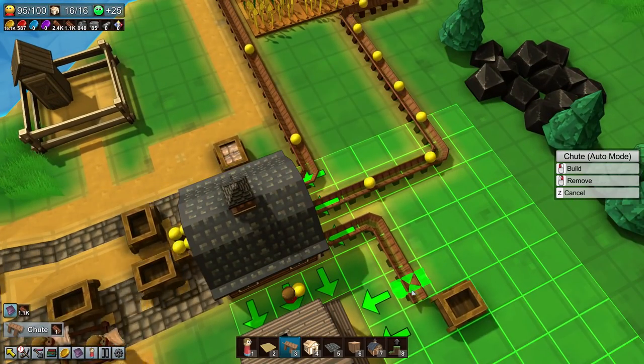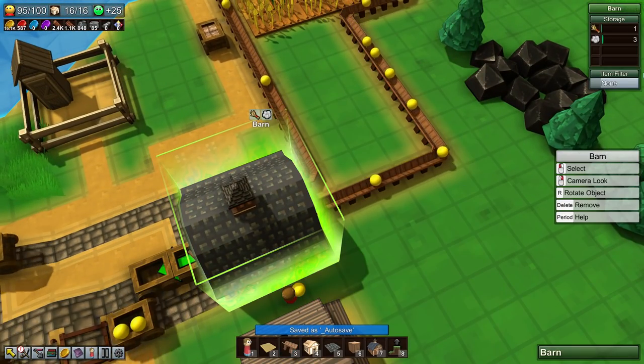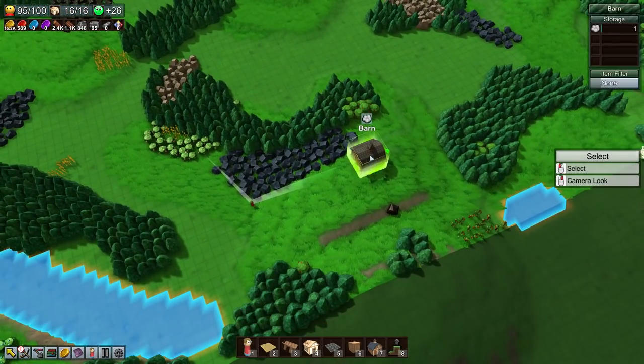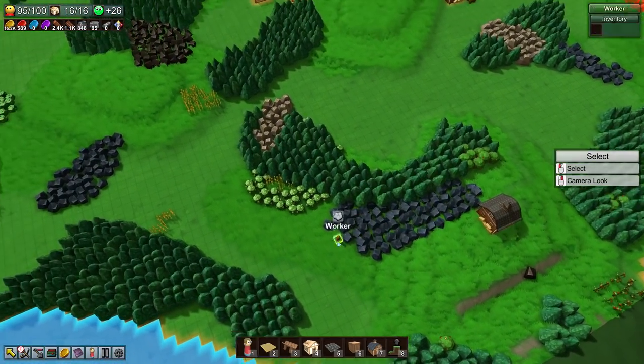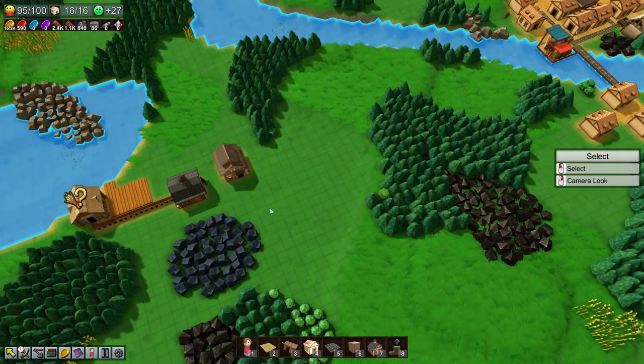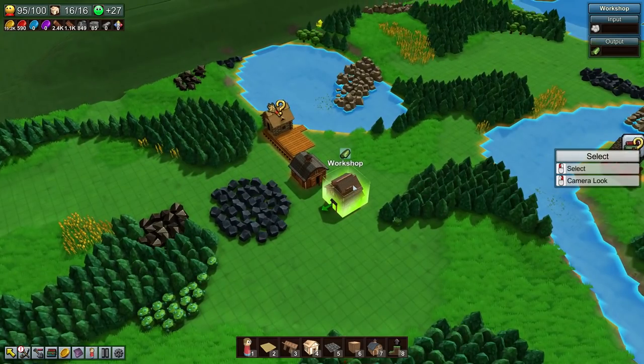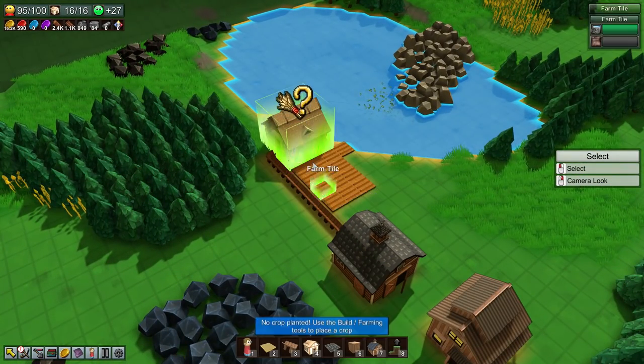We just want to delete this cotton from here - I could just get it out but it's three cotton, no one really cares. We gotta get a few more cotton over here, and once we're done with that we are gonna just plant cotton and it'll slowly give us more and more cotton until we have a lot of it.